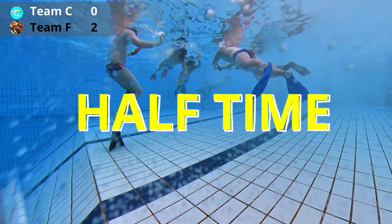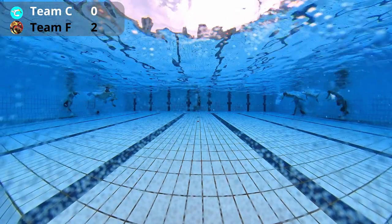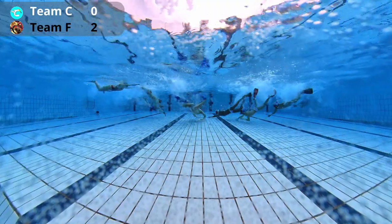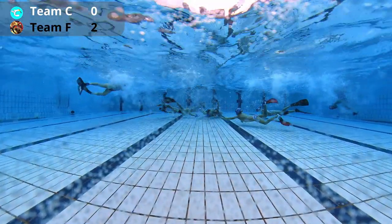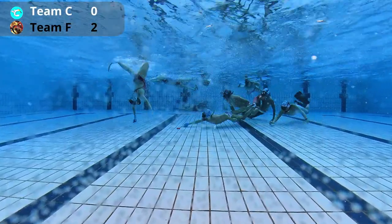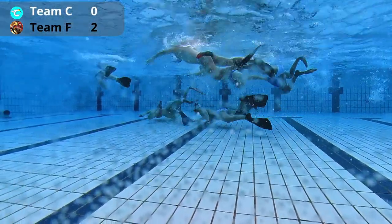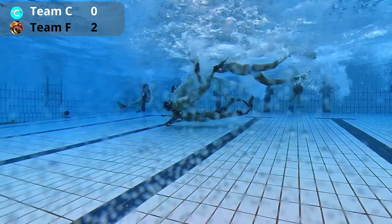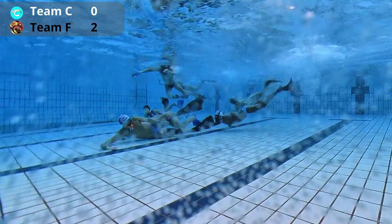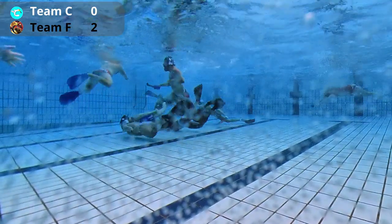We've reached the end of the first half, and now we're into the second half. Despite the scoreline being 2-0, it feels pretty even. Team F, the black team, hit the ground running and got 2 quick goals off pretty quickly. Now Team C are starting to get into the game - you can see Zetian on the right 45 drive. Ina tried to reach across but it was really hard to do so because Zetian had the puck in a strong position.